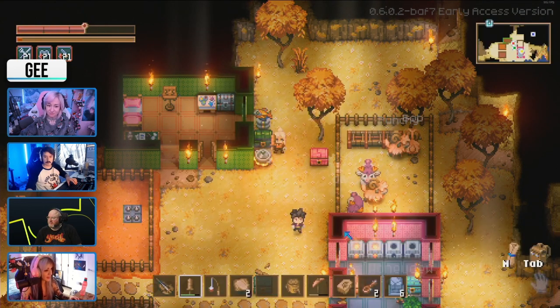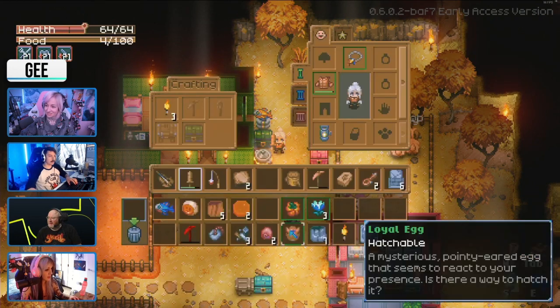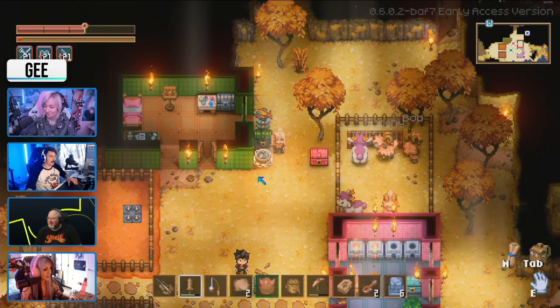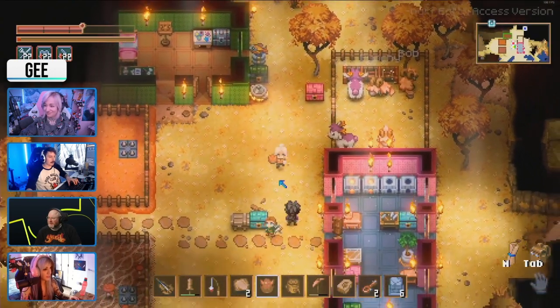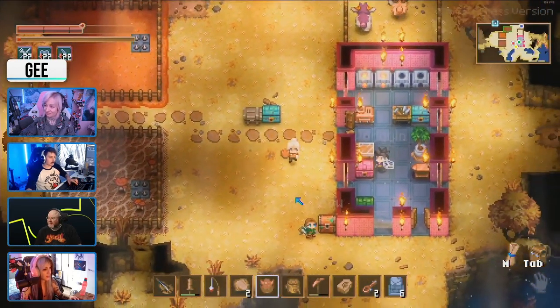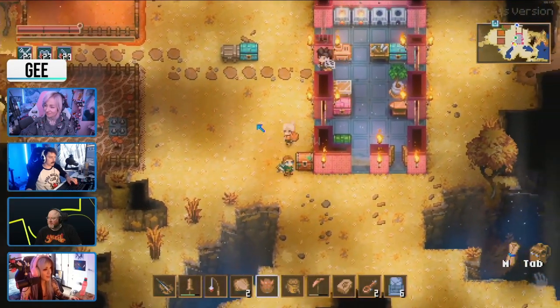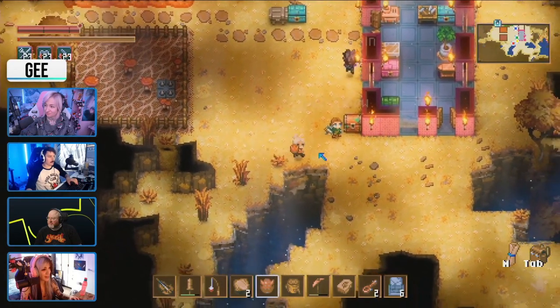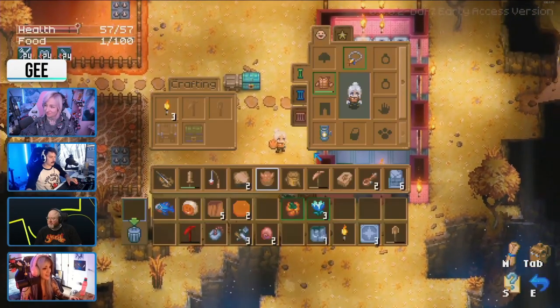I found an egg — a loyal egg! We need an incubator. I'm gonna make an incubator. I got an egg. Oh my god, we might be getting a pal. A friend — we will be.